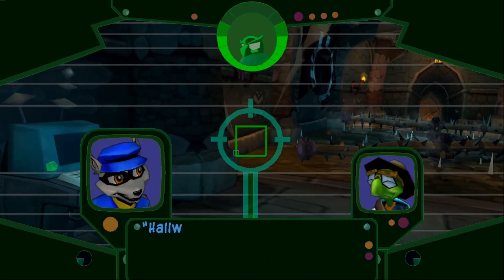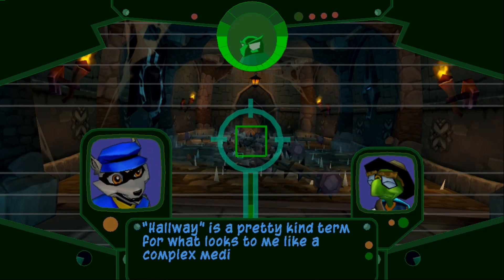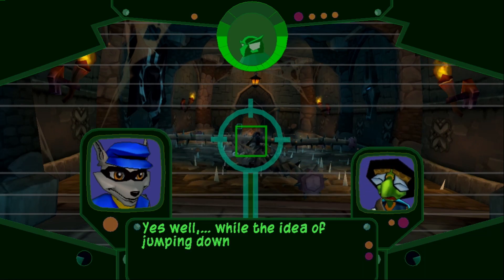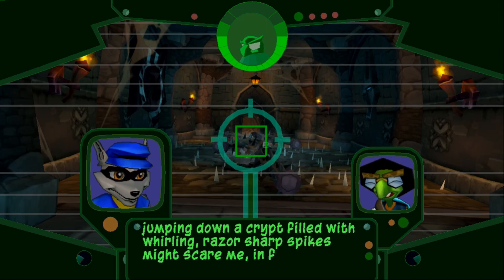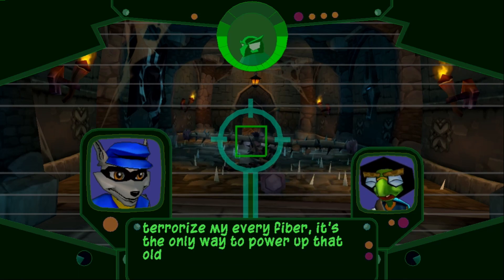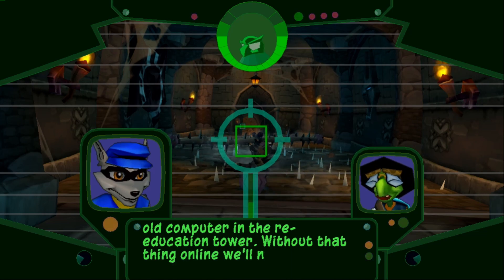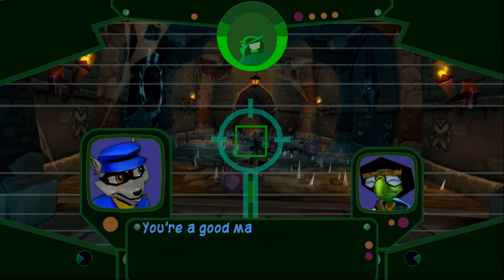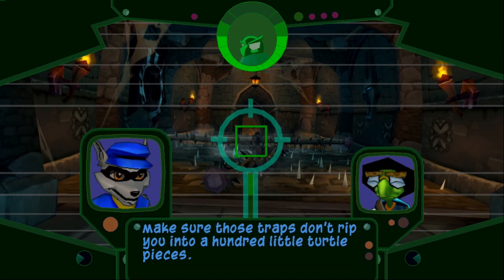Stored at the end of this hallway — and hallway is a pretty kind term for what looks to me like a complex medieval gauntlet of death. While the idea of jumping down a crypt filled with whirling, razor-sharp spikes might scare me, and I'm in fact terrorized by every piper, it's the only way to power up that old computer at the re-education tower. Without that thing on, we'll never get into Clockwork Eyes or free Carmelita. You're a good man, Bentley. Just make sure those traps don't rip you into a hundred little turtle pieces.